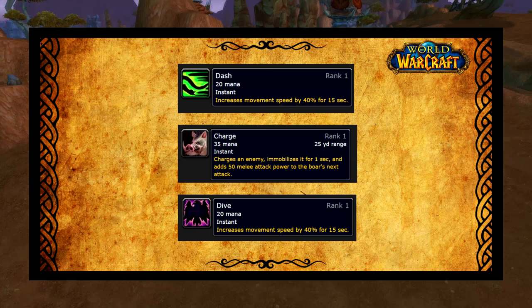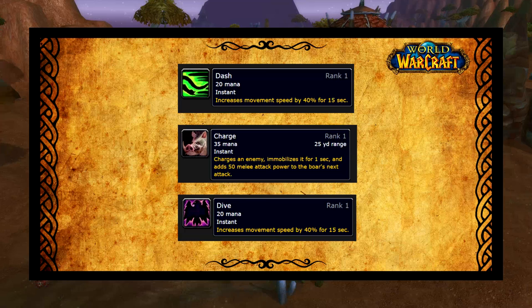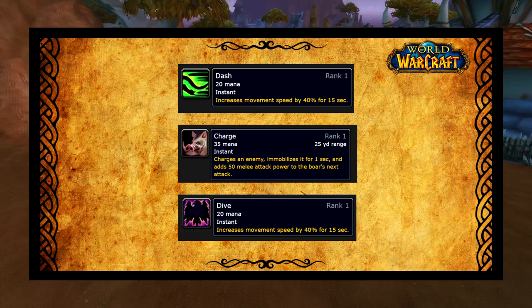There are three intercept abilities available for your pets: that is charge, dash, and dive. All pets that don't have these abilities are essentially unviable. Pets also have a passive speed stat, so that's another important thing to bear in mind.